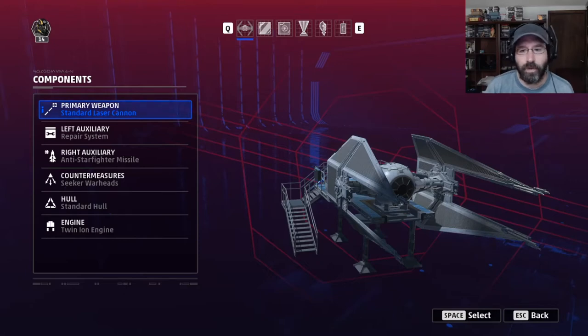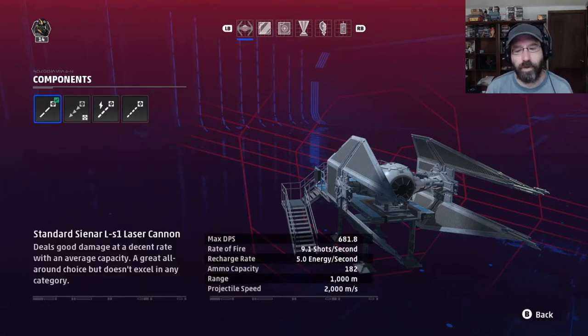This is our TIE Interceptor. We're going to take a look at our primary weapon systems. First off we have our standard laser cannon. It has good solid DPS, decent ammo capacity, 1000 meter range. It does not shoot very fast, though. Not bad at tracking long range targets because you can adjust your aim accordingly.